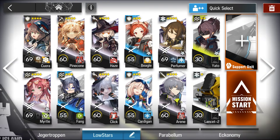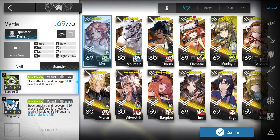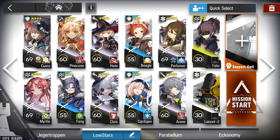Here's the squad composition. Korra S2, Module 3 — you need all the defense. Myrtle just for the DP, E2 not required. One AoE Medic with Module — you're going to need all the healing you can get.